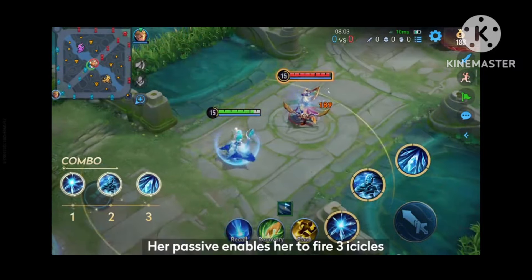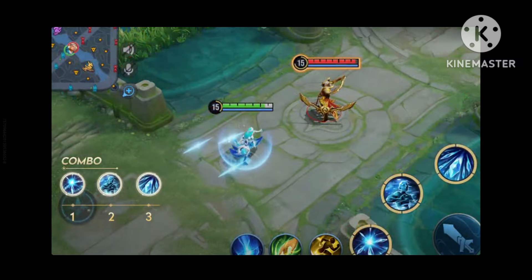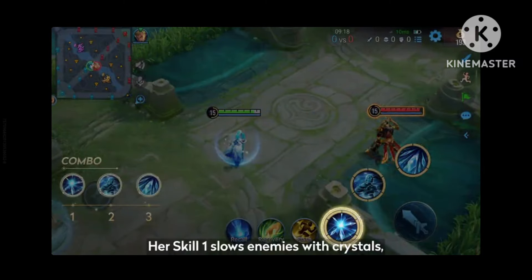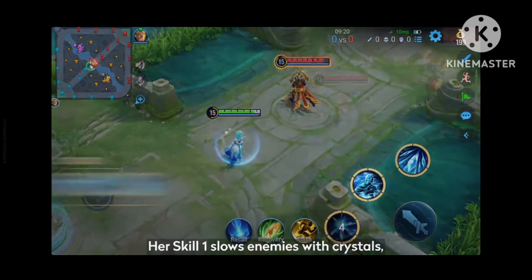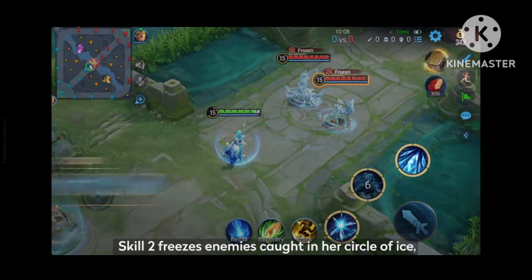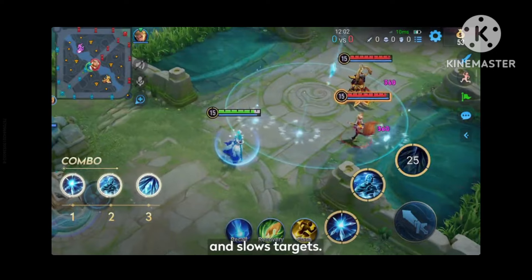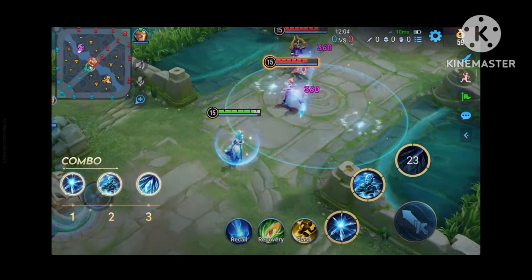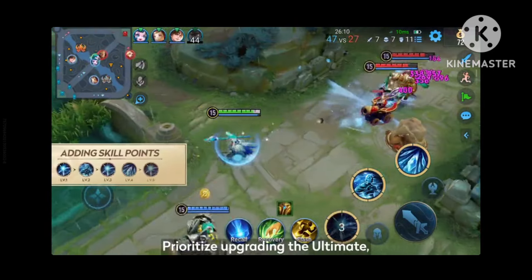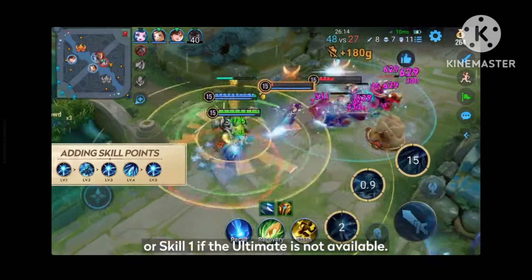Her passive enables her to fire 3 icicles every 3rd basic attack. Her skill 1 slows enemies with crystals. Skill 2 freezes enemies caught in her circle of ice. Her ultimate summons a blizzard that deals continuous damage and slows targets. Prioritize upgrading the ultimate, or skill 1 if the ultimate is not available.